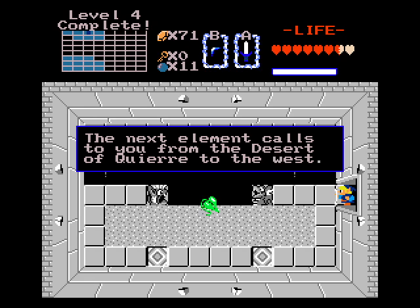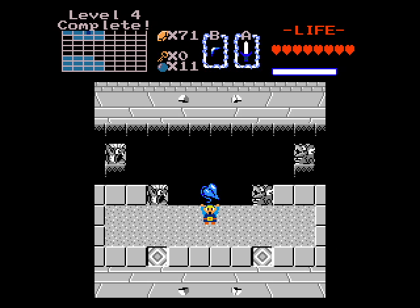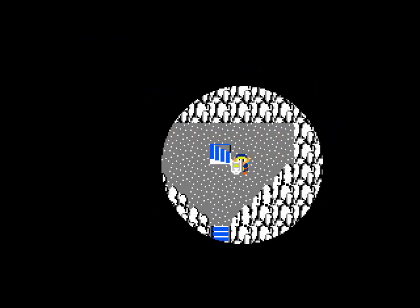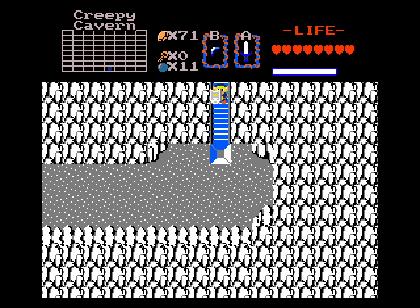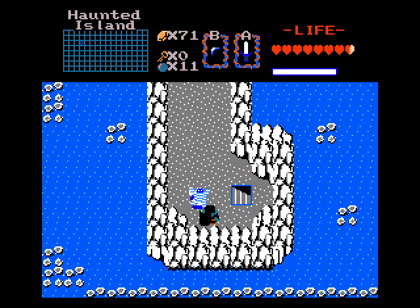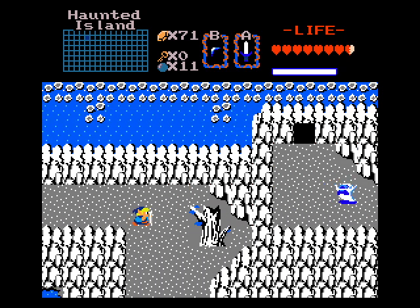The next element calls to you from the desert of Crierre to the west — a Mexican word, I'll take it. Alright, another element is ours. Four down, four to go. I gotta say, I think we're closing in on the halfway mark of this game already, which is pretty crazy. If Trials I'm on took me about three months to get through, well, this ZC quest definitely has to take a lot less, especially if it's decent length or short. Oh yeah, forgot — down here's the exit. Quick exit out of here.